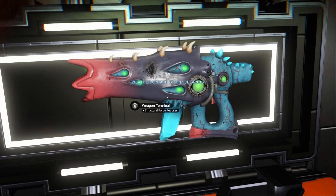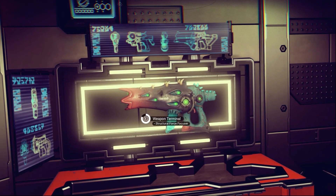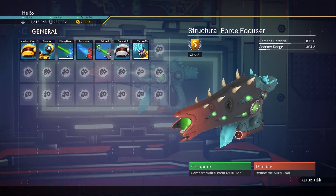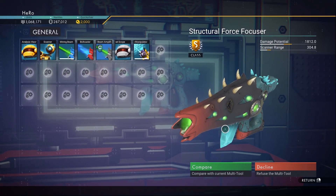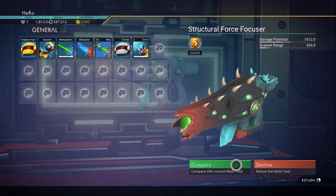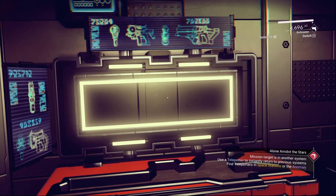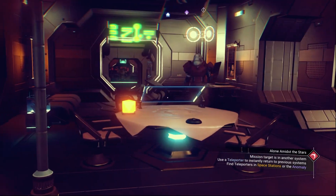Let's go inside. As you can see, the alien multi-tool is here. It looks pretty nice. Let's click on it — you can see it's S-class. It has a blue diamond. Let's compare, and after we compare we can just exchange it. Now we got it.